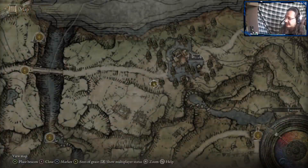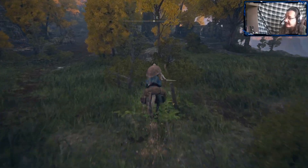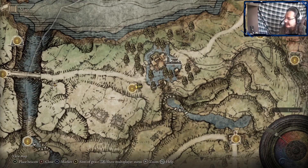Hey lads and lasses, we're here in Limgrave going to go get the Green Turtle Talisman, which increases your stamina recovery by 17%. We're at Summon Water Village Outskirts, a little site of grace right there.